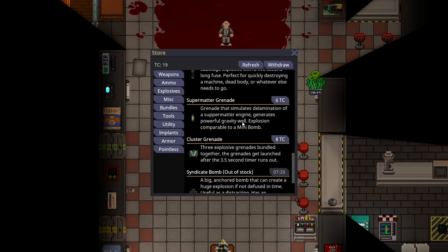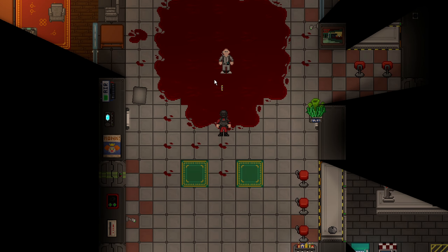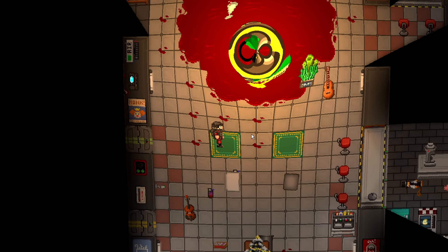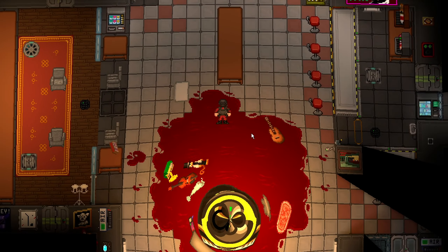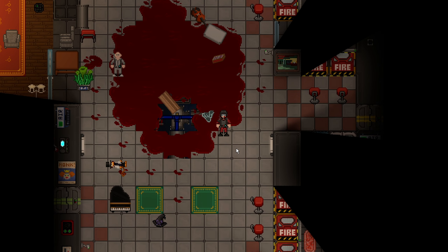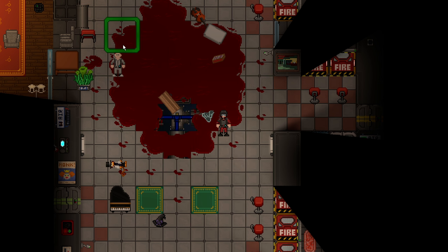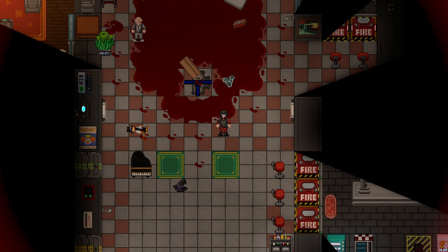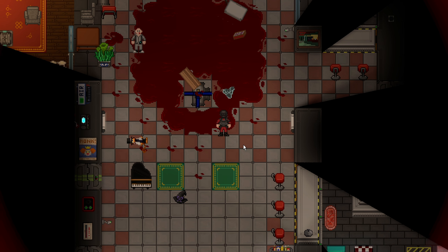Next is the supermatter grenade — a grenade that simulates the elimination of a supermatter engine. It generates powerful gravity while exploding, comparable to a mini-bomb. You pick it up, press Z, put it somewhere, and it pulls things in randomly, but also shoots you out when you reach the center. It's kind of hard to run away from but not impossible. Due to the randomness, you can go from almost killing someone to doing zero damage. It does space the floor, so you may do damage as a side effect. It's really popular for shuttle bombing because it causes a lot of mayhem, and it's pretty good for its cost.